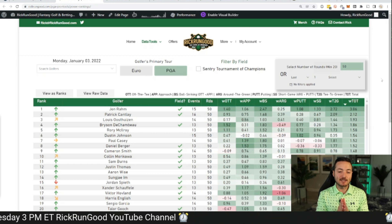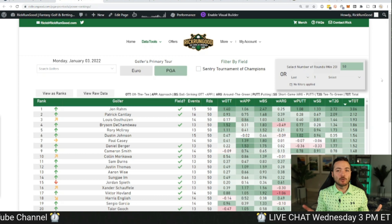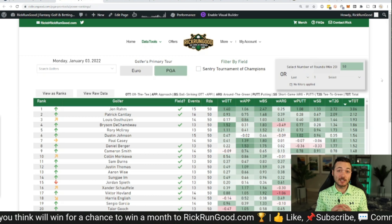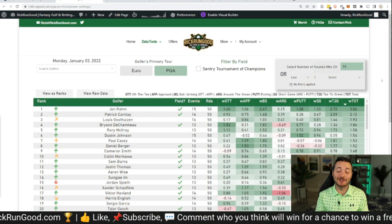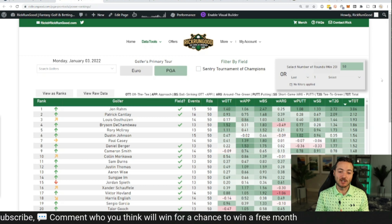The brand new weighted strokes gained metrics have been in the works for about two years. I'm finally comfortable with the calculation and including it in the tool. It uses the rest of the players in the field and the strength of that field to adjust the strokes gained metrics — because gaining two strokes per round at the Bermuda Championship is much different than gaining two strokes per round at the US Open.